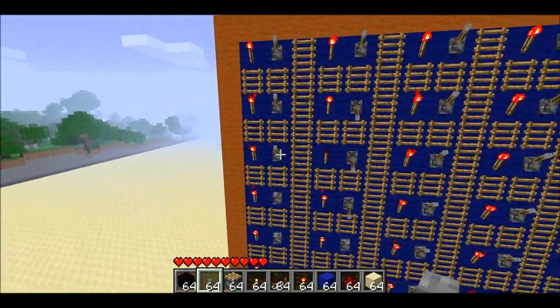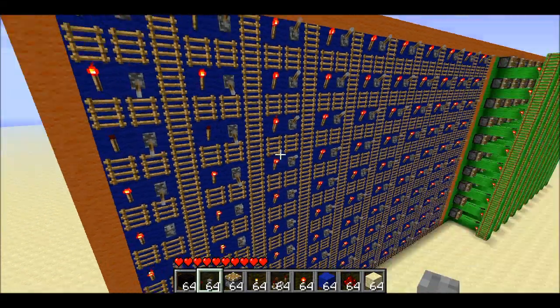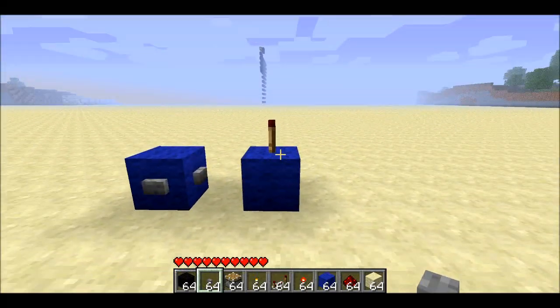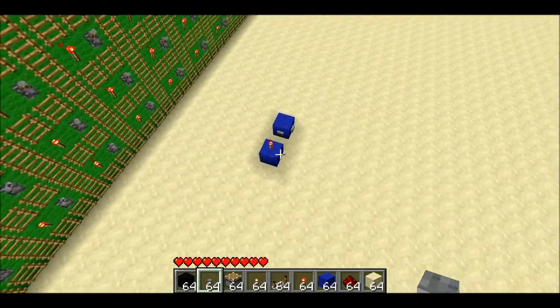For instance, right here I just sunk a small battleship — just a two-long battleship. And then when you're done with your turn, you just come back down to this button and press it, and that'll turn the torch off here that indicates it's your turn and turn it on for the opposing player.